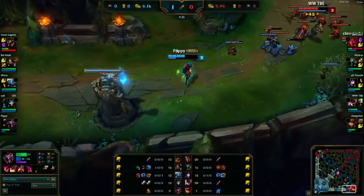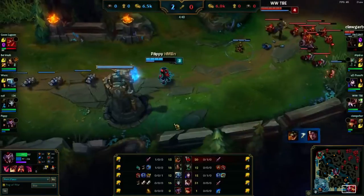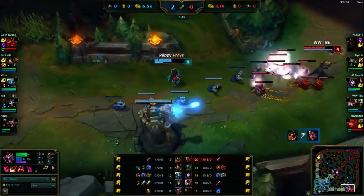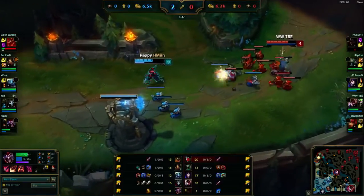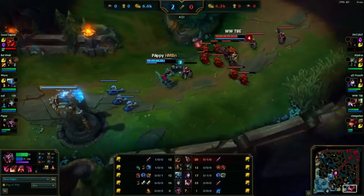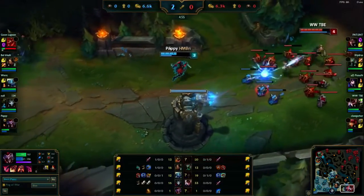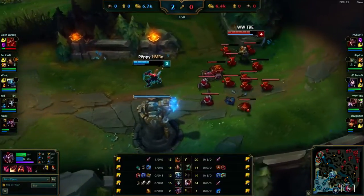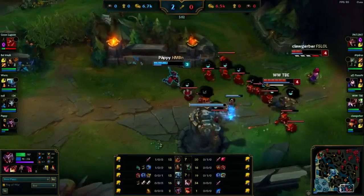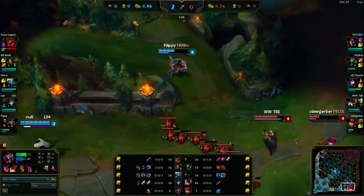I went for an Ancient Coin here instead of a Relic Shield, because what I mostly want to do with Shaco is stand around. I don't want to have to go in and auto attack a minion every now and then just to proc the Relic Shield, because Shaco benefits from staying unseen.